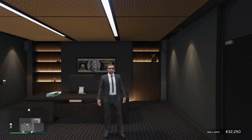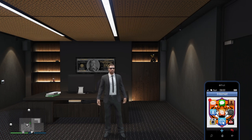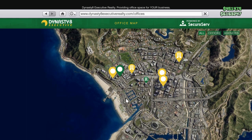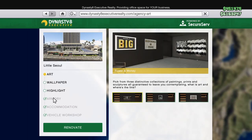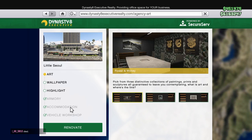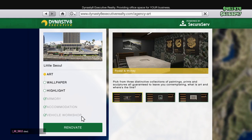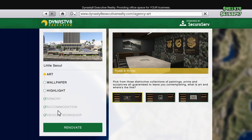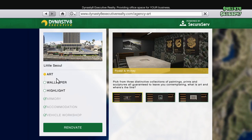The Armory does cost $720,000. If you want to purchase that after you have your agency, all you got to do is open your phone, go to Dynasty 8 Executive, find your agency on the map that you've already purchased, renovate that thing, go to the Armory and you're going to pay $720,000. You've got the accommodations which allows you to spawn there, and then you've got the vehicle workshop which I'll go into more detail on in another video. These are your three renovations for the agency that actually have a purpose. The rest of them are purely cosmetic and I just don't waste any money on those.